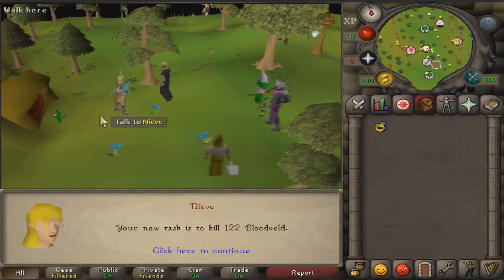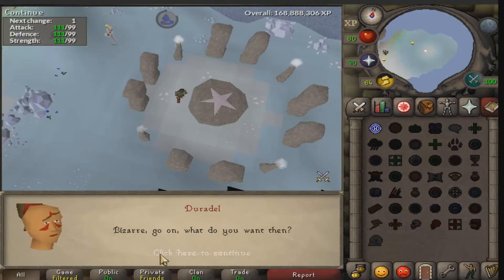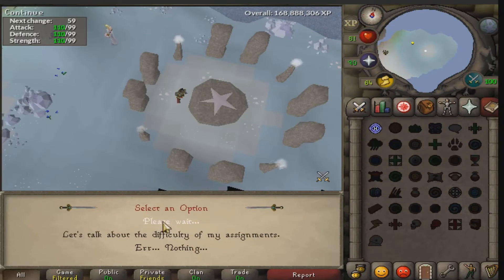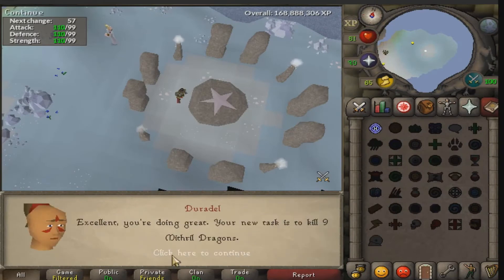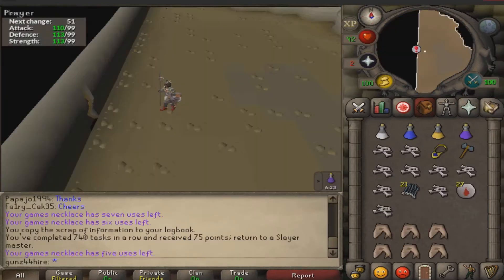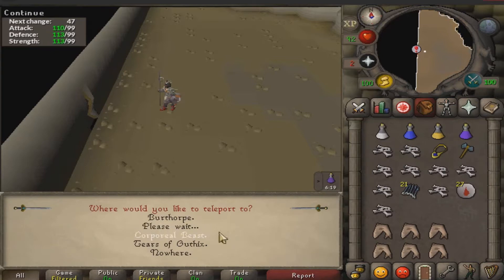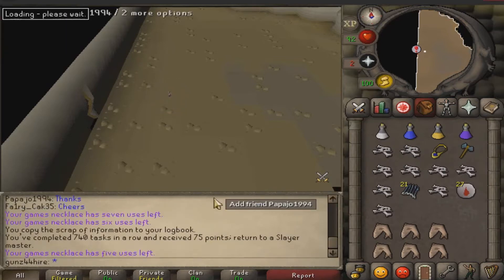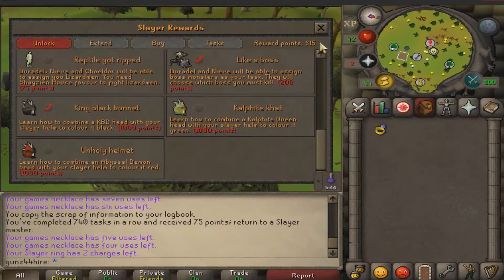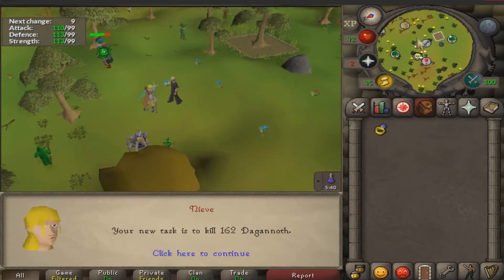After completing the Abby Demon task I got a new task — Blood Thelter. Let's try the new mutated ones. I did it pretty quickly, and the next assignment was Mithril Dragons. We're rushing through those tasks! Already completed the Mithril Dragon task, and now getting a new one: Dagonauts. Let's do that.